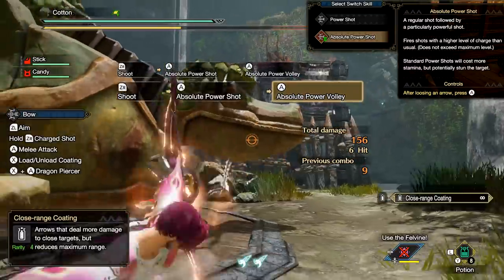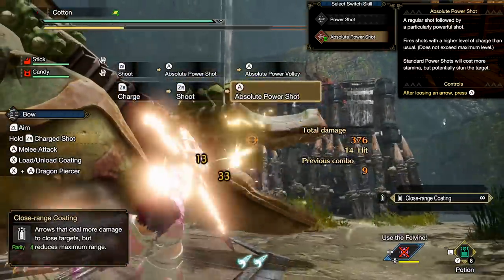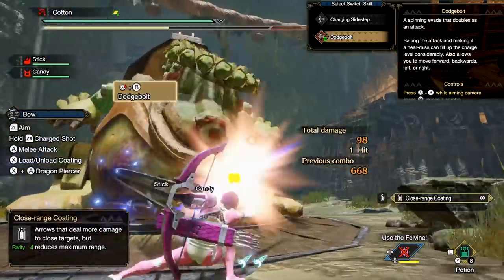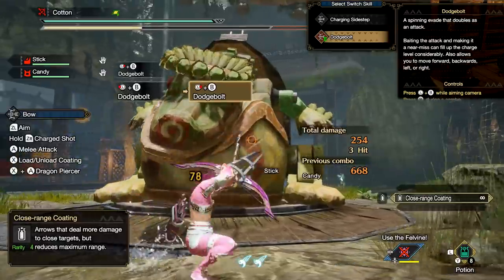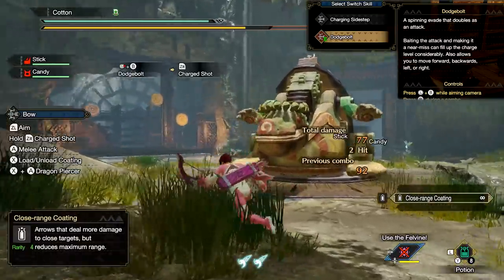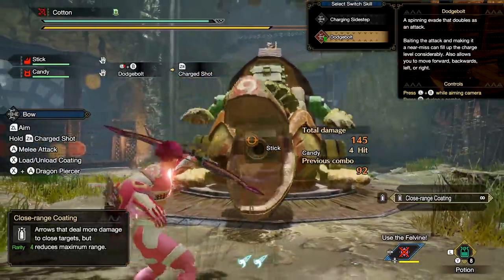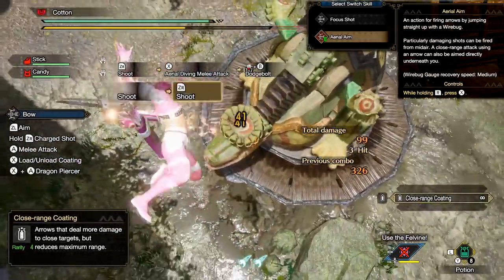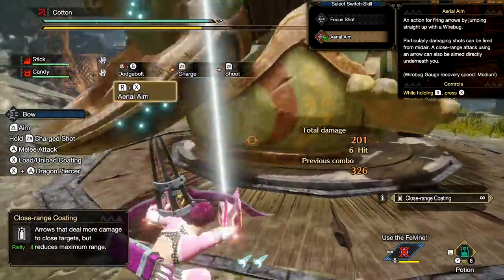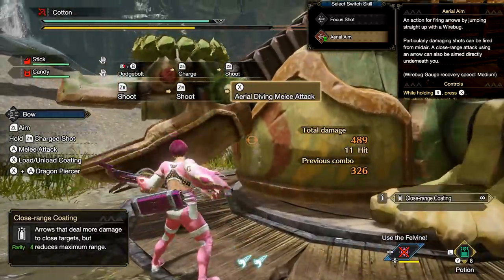Then on to the final weapon — the Bow. It starts off with an alternative to their normal powershot called Absolute Powershot, which costs more stamina in order to gain the ability to stun monsters. Your second switch skill is Dodge Bolt, an alternative for your charging sidestep that does damage every time you dodge — if there's a monster in front of you it swings the arrow, and if you dodge an attack close enough it will increase your charge level dramatically. Finally, the last switch skill replaces your focus shot Silkbind with Aerial Aim, which flings you into the air, putting you into position to do a very strong aerial bow combo, a strong downward melee attack, or a little combo of both.